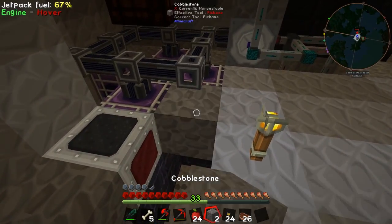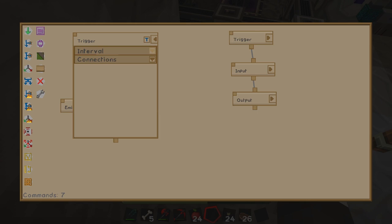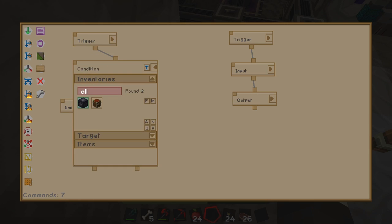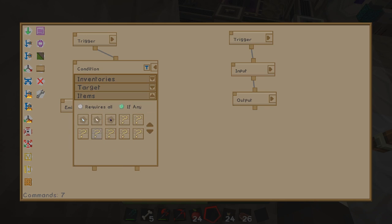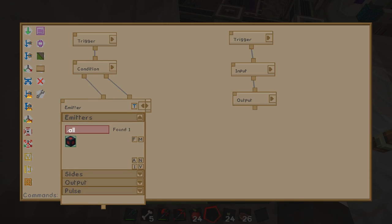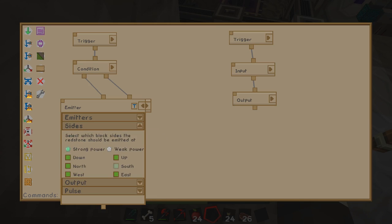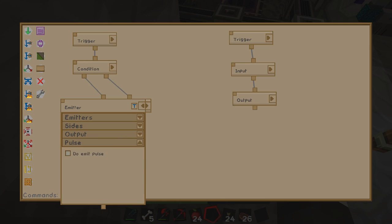Inside here we have two triggers set up. The first trigger is set to one second interval — nothing changed from default. Under condition you select Inventories, select the item valve (not the chest), set the target to up, click on items, type 'seed', and grab certus quartz seed, nether quartz seeds, and fluix seeds. When those are present, you want the redstone emitter selected with strong power, fixed strength of 15, and no pulse.